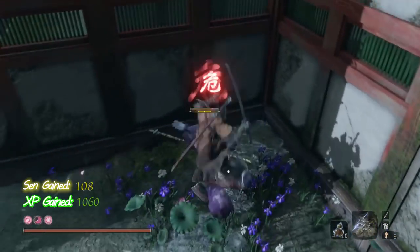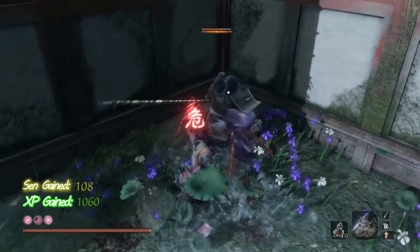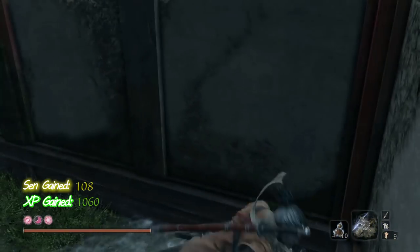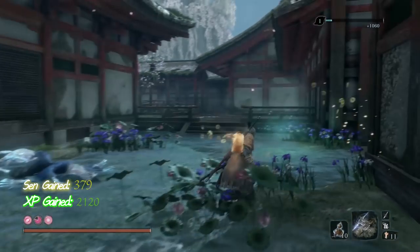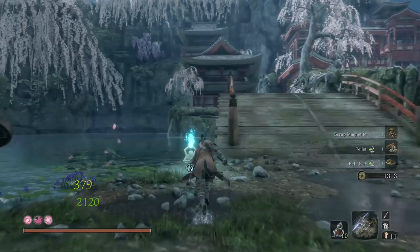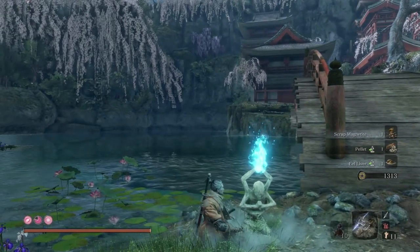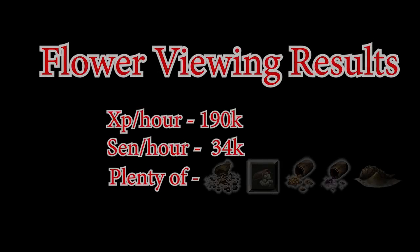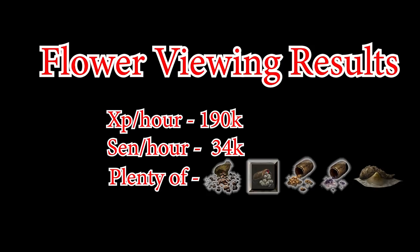This idol is much closer than the one over at Mehu Manor, therefore you should be able to accomplish this much faster, especially if you're good with your lightning deflects. Rounded up to about 40 seconds per run, you're looking at about 190,000 experience an hour in this area and 34,000 sen per hour, with eel livers and other occasional rare items — definitely one of the better spots in the game.